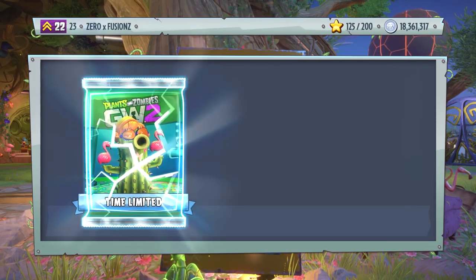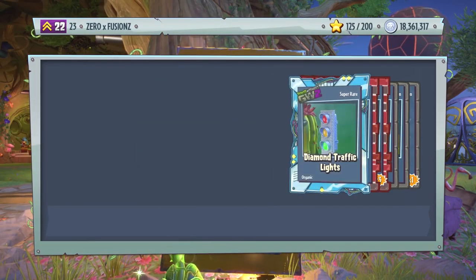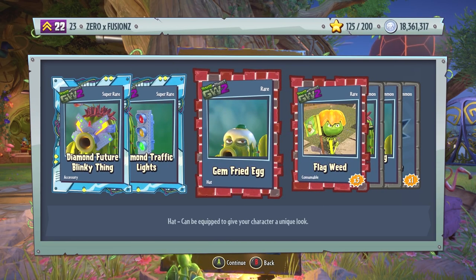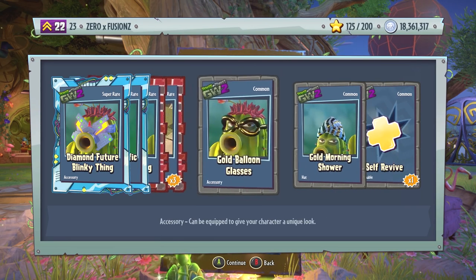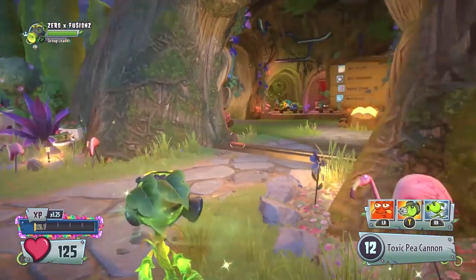We'll open a Cactus Fun Pack — what are we going to get? We get Diamond Fortune Blinky Thing, Diamond Traffic Lights, Gem Fried Egg — still can't see the yolk. We get three Flag Weeds, Gold Balloon Glasses, Gold Morning Shower, and also a Self-Revive. So those are the packs done.